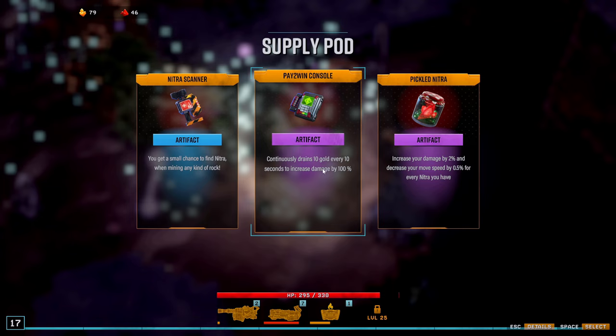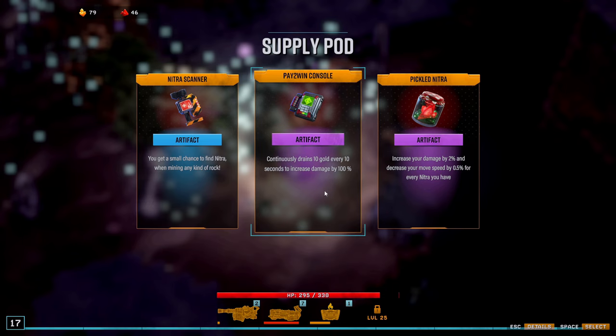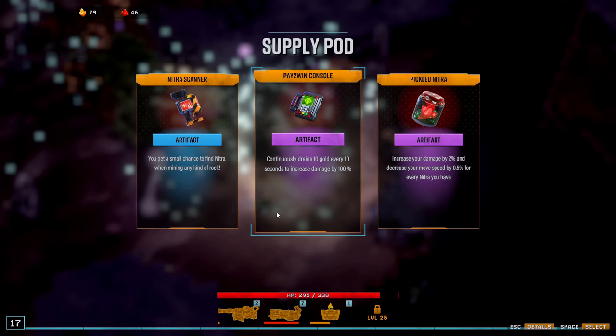I did unlock this in a previous stream. This was my final artifact to unlock — you get it by spending 20,000 gold. It continuously drains 10 gold every 10 seconds to increase damage by 100%. I actually don't want this right now — I think it's best to pick this at stage 4 or 5. If you get it early, you basically don't have gold and play an entire run without gold, and I don't think that's good. I'll pick it up later if I see it again.